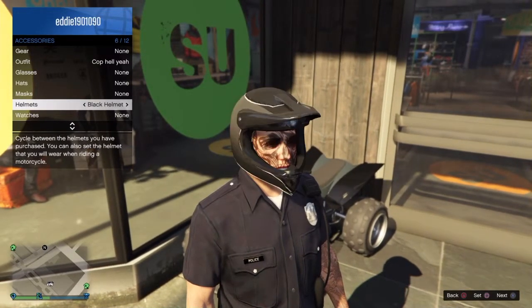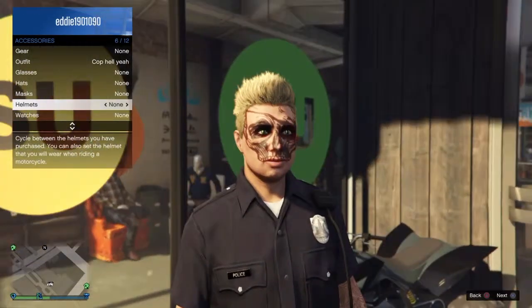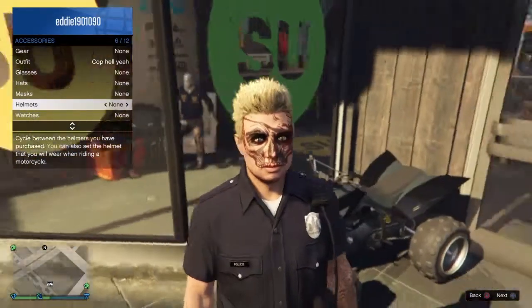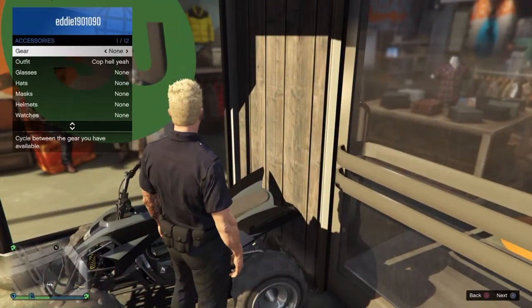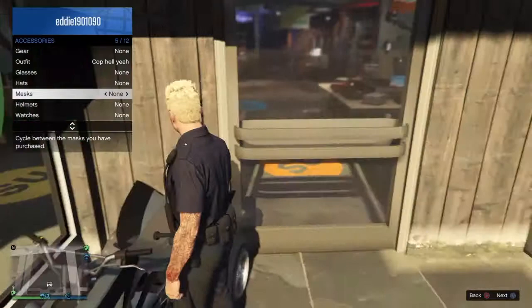Now you're going to want to go to your Blazer, hold up your interaction menu, and go to the mask section.